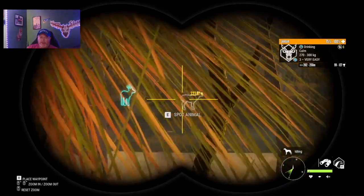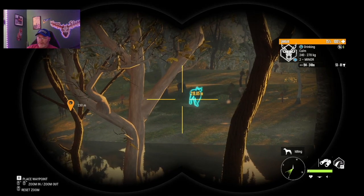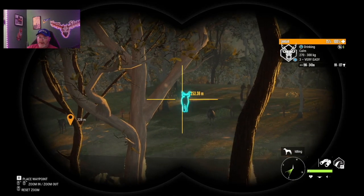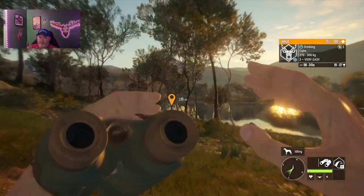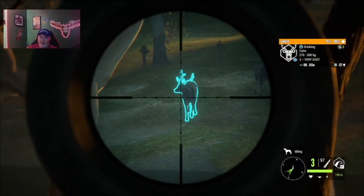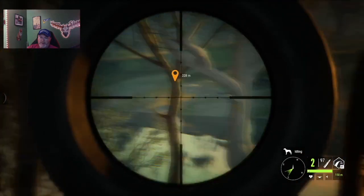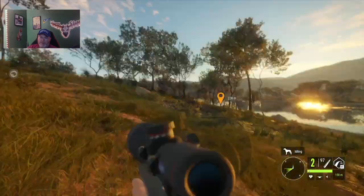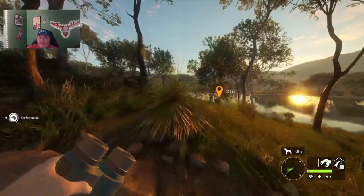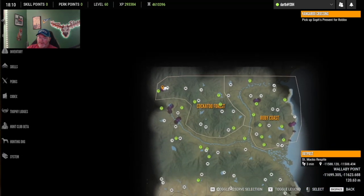All right guys, we're here at this lake up in the top left — at least I believe that's where we're at. We have a level two sandbar there, a level three there. I have the seven millimeter on me, so we're going to aim a little high — not zeroed for 300 — and we put him right down. There may be more sandbar in here. A lot of the maps I've looked at online don't even have sandbar drinking here. I'll show you where it's at right here — top left, right next to the outpost Saint Max.